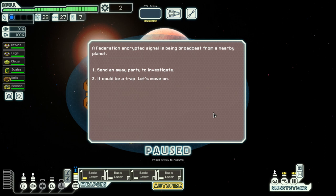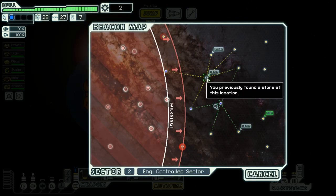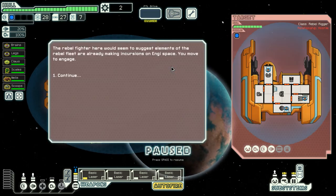A Federation-encrypted signal is being broadcast from a nearby planet. I have a decent enough party so I could send an away team to investigate — however, it could be a trap, and I deem it too dangerous. I value the lives of my crewmates too much, so let's move on. Another storm — I regret visiting this one, but I couldn't have known. Let's visit another beacon — this seems to be a fight, a rebel fighter here.